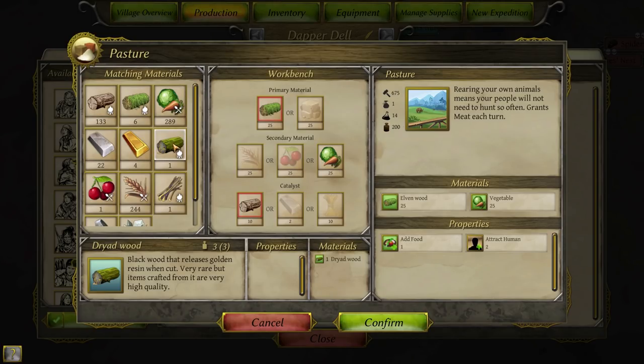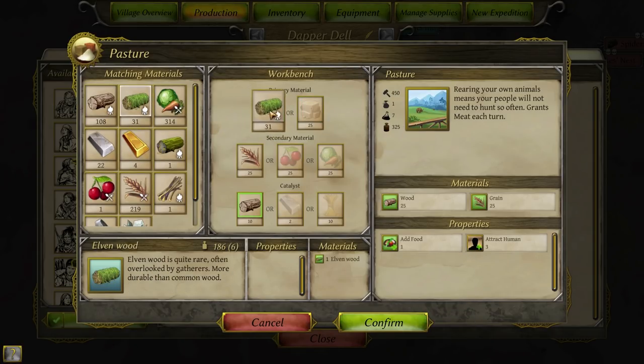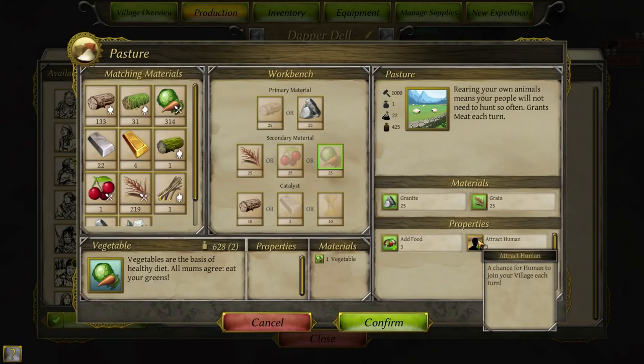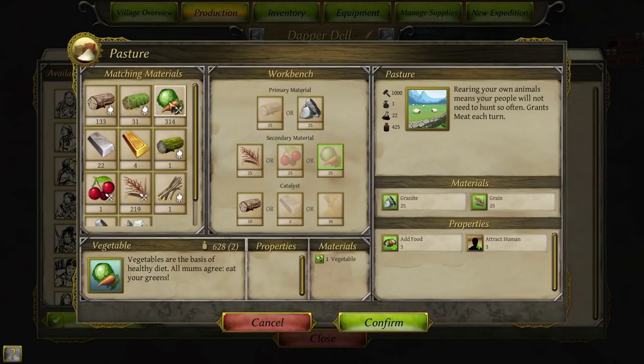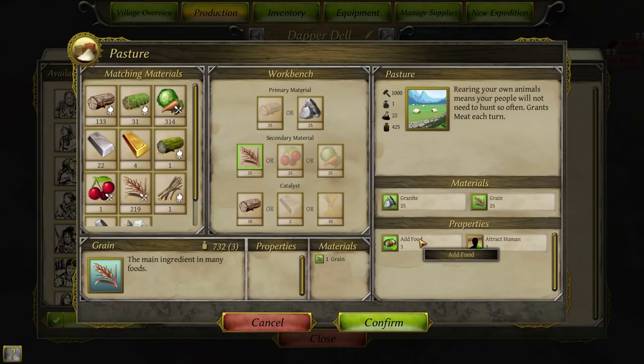If I use extra wheat, we'll increase the attract human. But if I use granite, we increase the food significantly — and I do love the difference in the graphics. We'd get a lot of attract human and a lot of food. For the time being, we'll go with that — we've got no other options. But later on, if we do manage to get up to the point of attract a dwarf or attract elf, I will rebuild this with just regular fruit just to have attract human lower. I might even use fruit instead of veggies to try and get attract human all the way down to one, just to maximize the overall attract other effect.